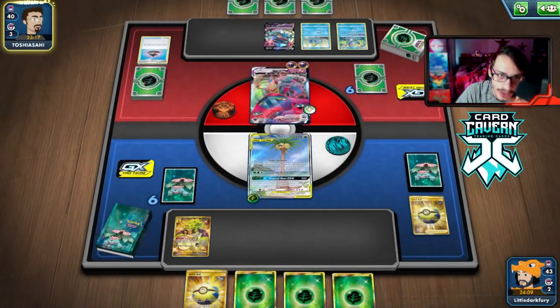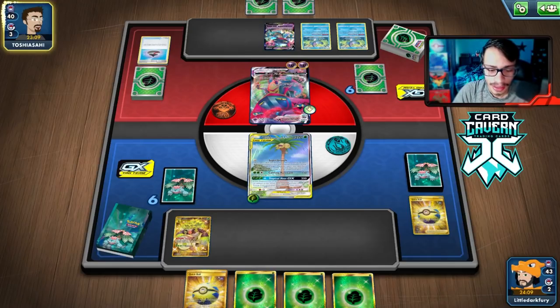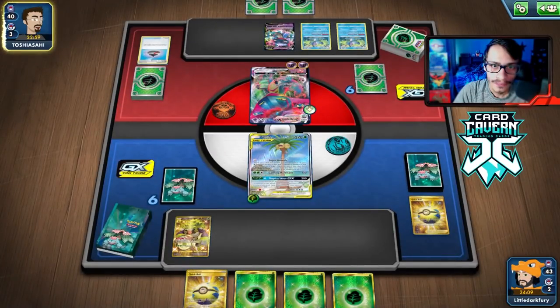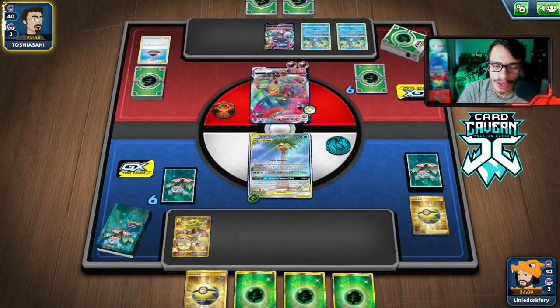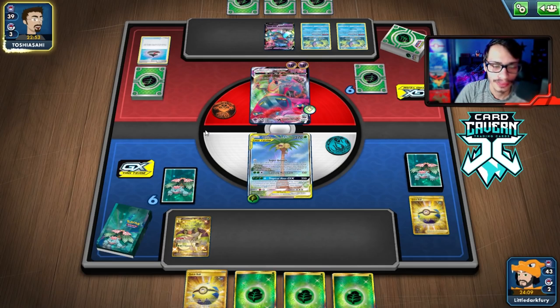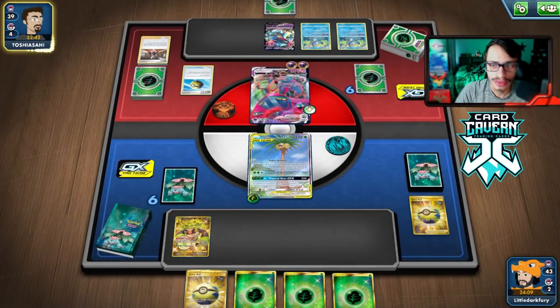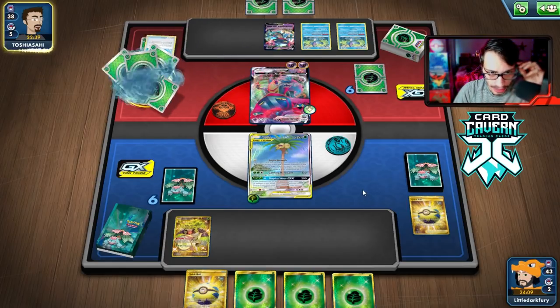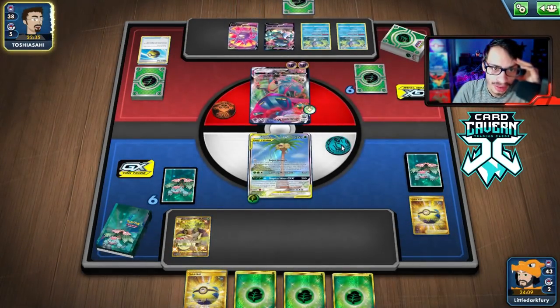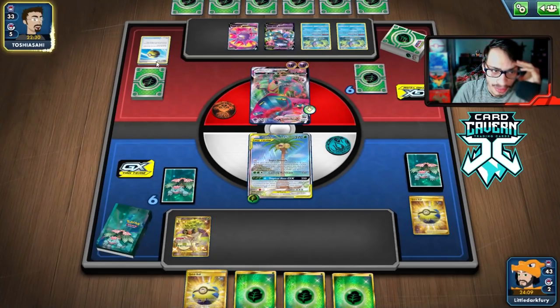They already have two Horror Energies attached, which is pretty scary — we're going to take extra damage. This is a pretty bad Marnie but we have a bunch of energy. We have to discard all the energy which makes Crushing Hammer even scarier. We probably have to Dedenne this hand away. We need to find a Delmise since the double Horror Energies make it harder — now we can't live a turn on Egg Route.